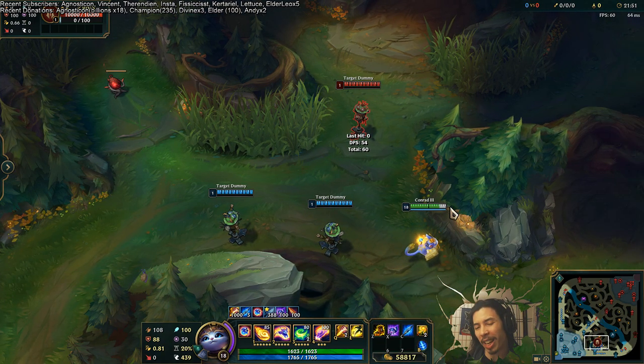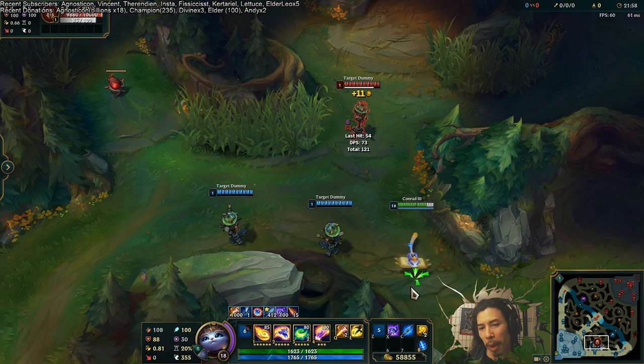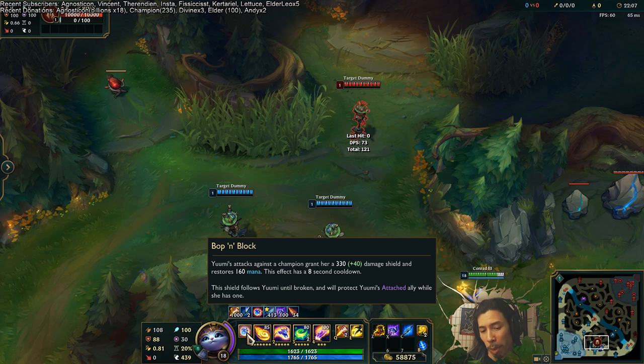It will stick around; it's not time limited, so you don't have to rush around worrying about it. You auto attack, get a shield, get some mana back, and the cooldown is 8 seconds. It does scale based on level, so at max rank it's 330 shield and 116 mana.